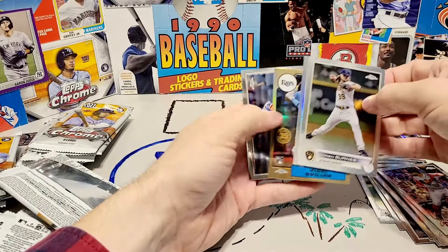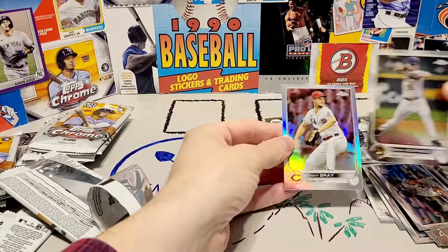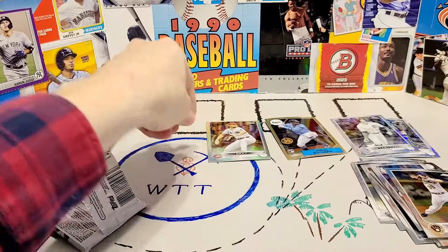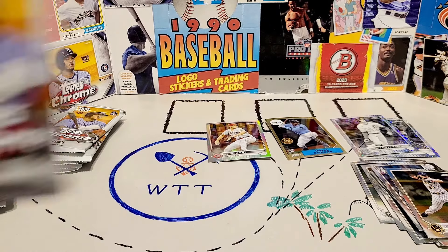I got Corbin Burns. We got Vidal Brujan in the 87 reprint. Here's Pete Alonso in the base. Corbin Burns and Sonny Gray — Sonny Gray is the refractor. I've mentioned this before: I actually have a real difficult time telling the difference between the refractors and the non-refractors.